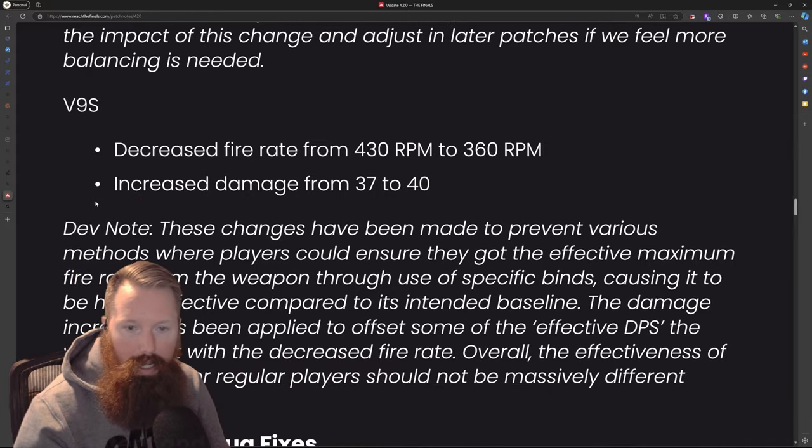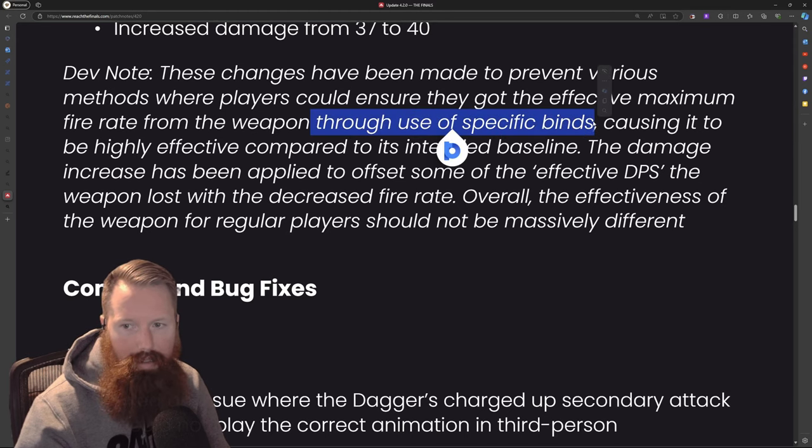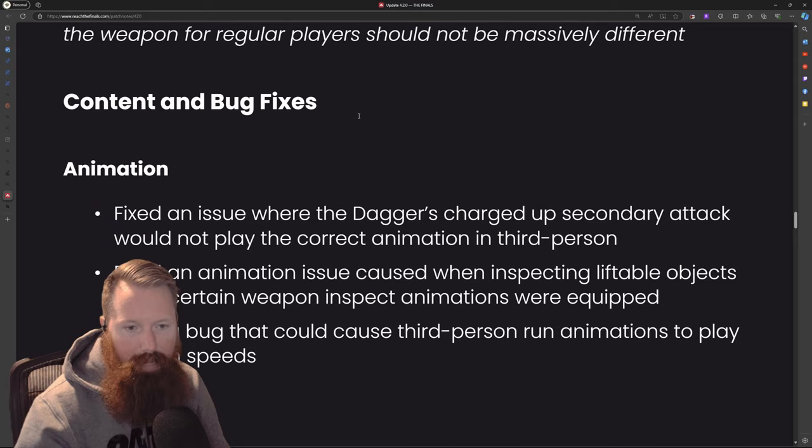V9S — decrease the fire rate and increase the damage. Changes have been made to prevent various methods where players can ensure they get the effective maximum fire rate through use of specific key binds, causing it to be highly effective compared to its intended baseline. The damage increase has been applied to offset some of the effective DPS loss. Interesting — I didn't realize specific binds caused this gun to go that hard.